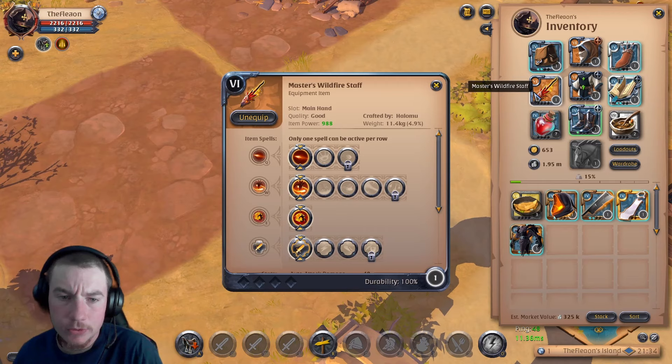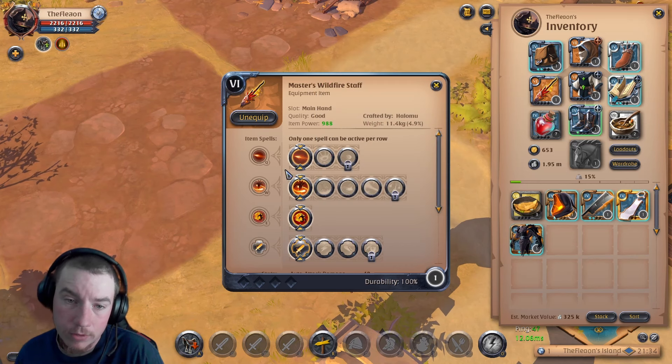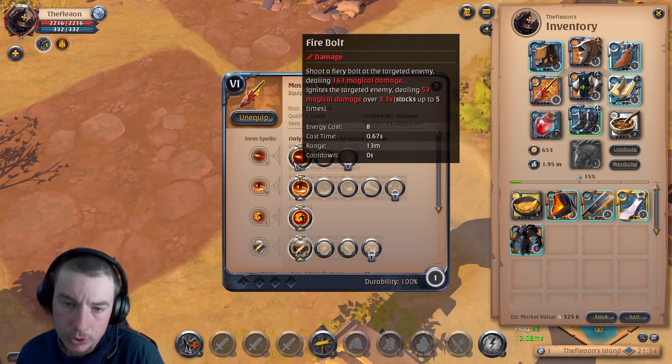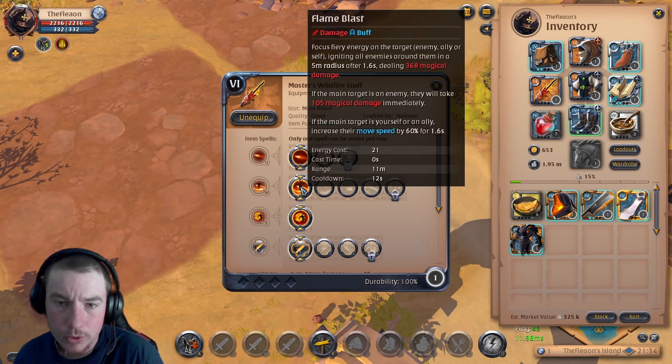Let's look at the weapon skills — pretty basic. The Q is a single-target ability that does really really well. You can basically spam it, as it has a zero-second cooldown. This is what you need to be doing a lot: spamming Q, as you'll see in these fights.